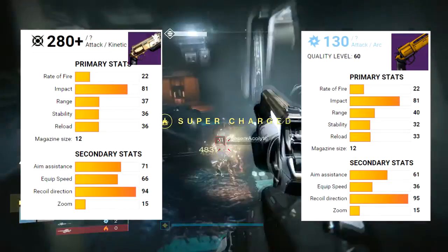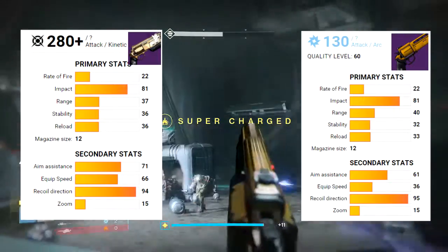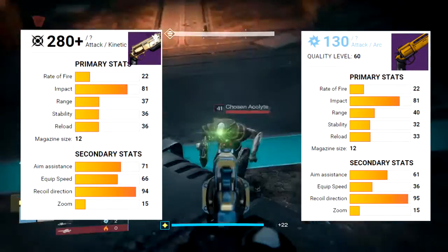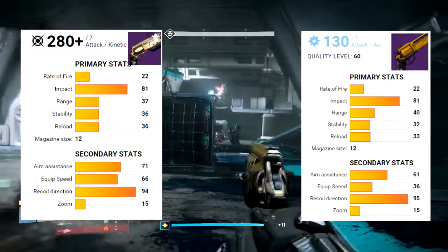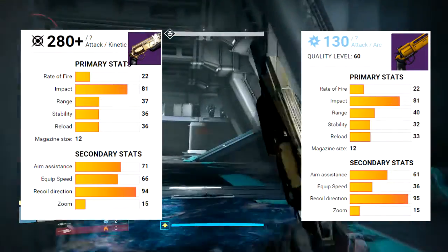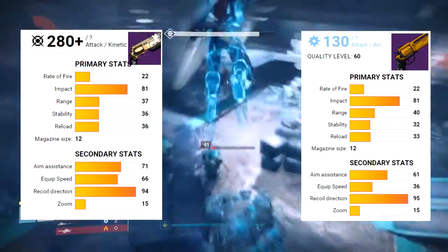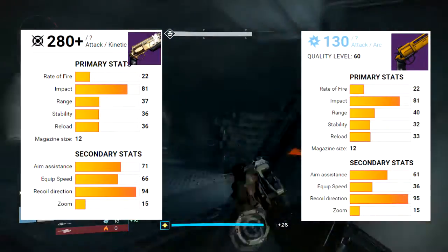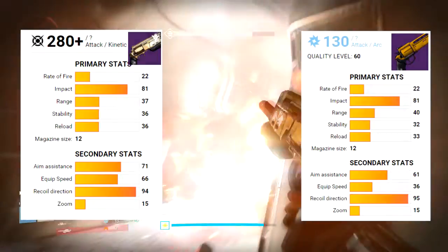Looking at the secondary stats: aim assist is 71 on the Finale's Peril versus 61 on the Fate Bringer, so you get a little better aim assist. Equip speed is 66 on the Finale's Peril, so you can get it out quicker. Recoil direction is almost exactly the same at 95 and 94. Zoom is 15, as it's a hand cannon. This will feel like a Fate Bringer, especially with some of the perks.